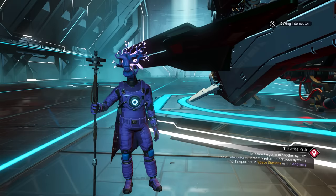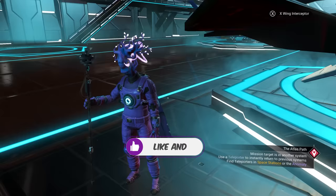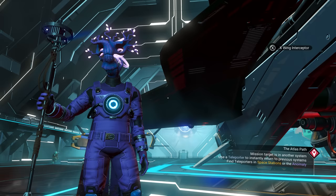Welcome back to No Man's Sky, everyone. Jason here, and in today's video, I'm going to show you how to build your own staff in No Man's Sky. In the new Echoes update, they've added a new multi-tool type called the Staff. They're very, very awesome looking. I mean, look at this thing — it looks so cool.